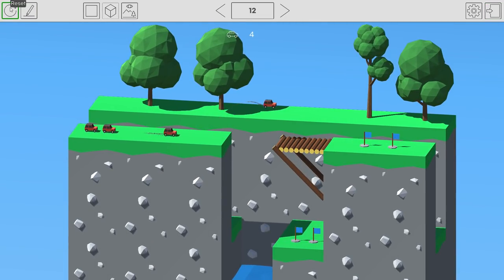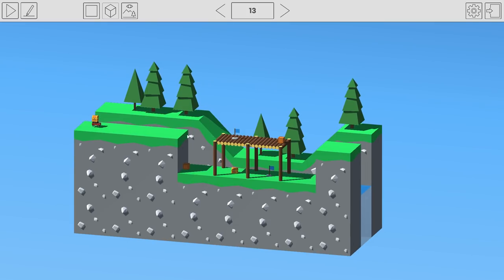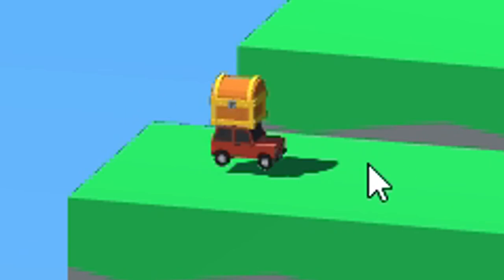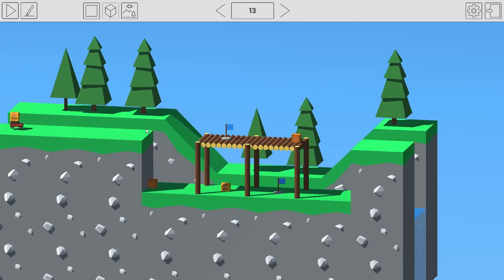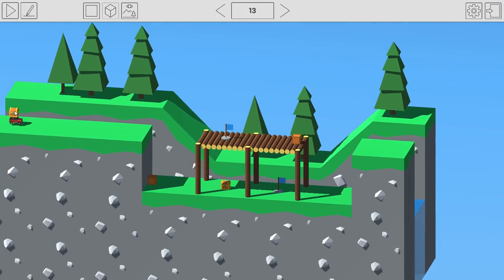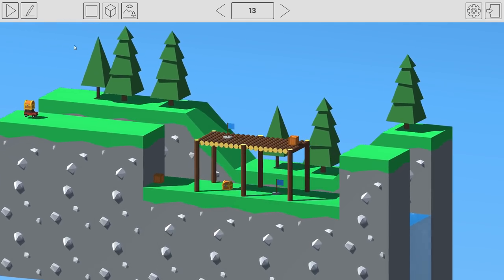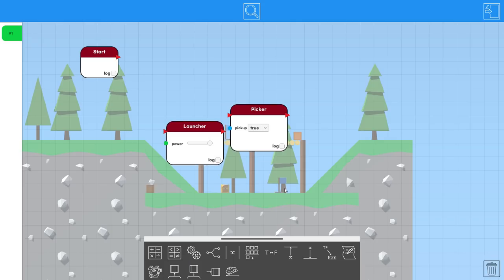Wait — there's a treasure chest! Do I have to deliver it? There are two flags and only one, so we need to burst over this flag, then turn around and go forward. This new stage has a launcher and a picker — this just went from super easy to super hard.